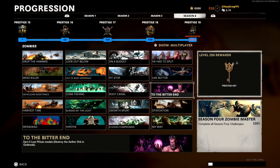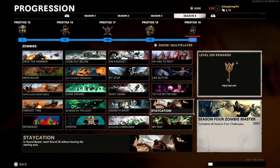Next up is 'To the Bitter End': earn five Loop Pinata medals by destroying the Ether Orb in Outbreak. Find the purple orb — there are many locations across Outbreak maps — destroy it, follow it to the next location, destroy it again, then follow and destroy it a third time to earn the medal. Use a strong weapon like the Gallo, since a weak weapon may not track properly.